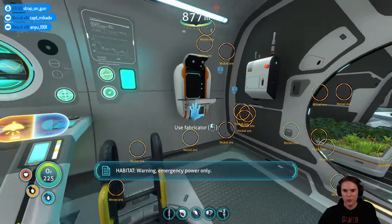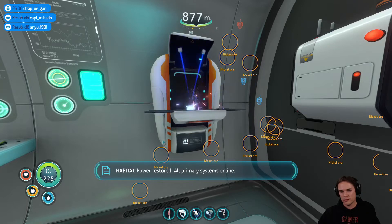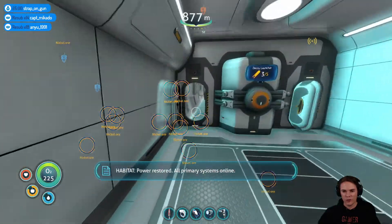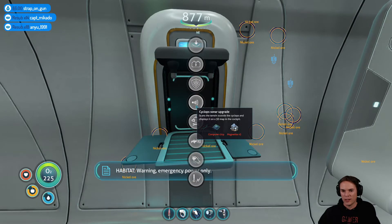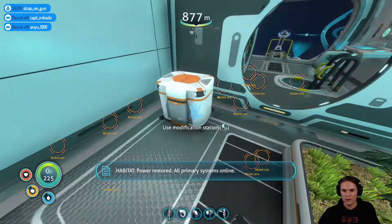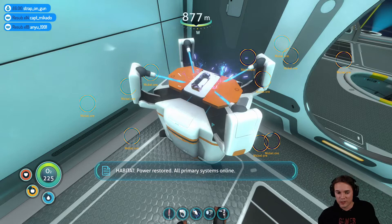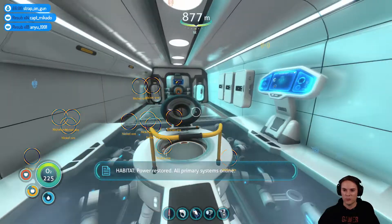Did I do the plasteel ingot? Nope. We've got power, we're basically good. We've now got Cyclops mark two, and I'm hoping it's not going to crush my hull as I try to put this in.